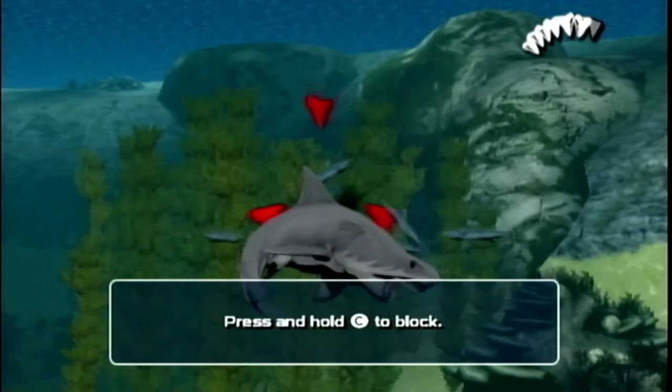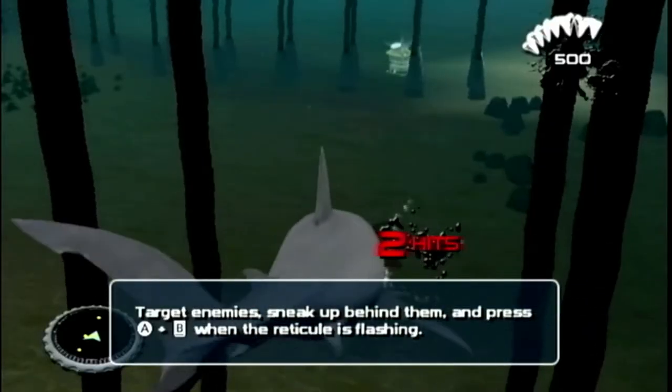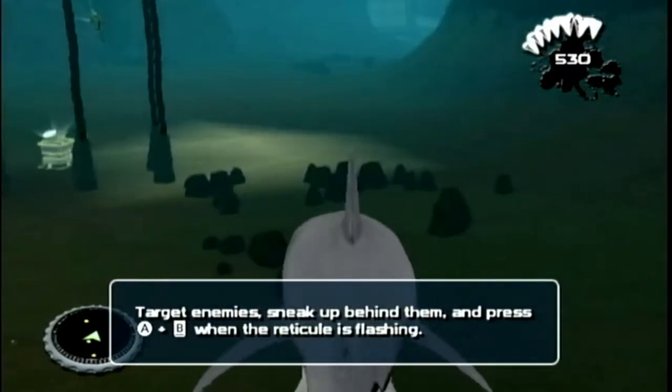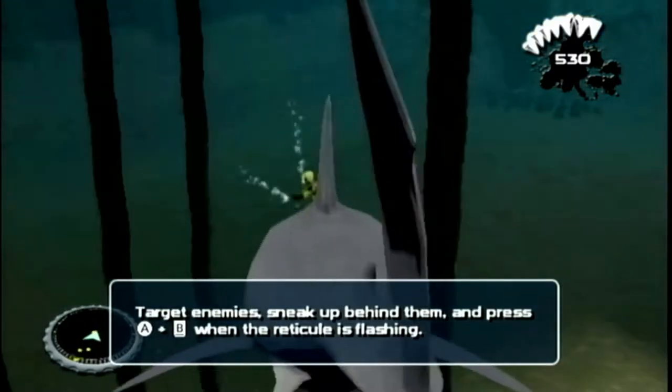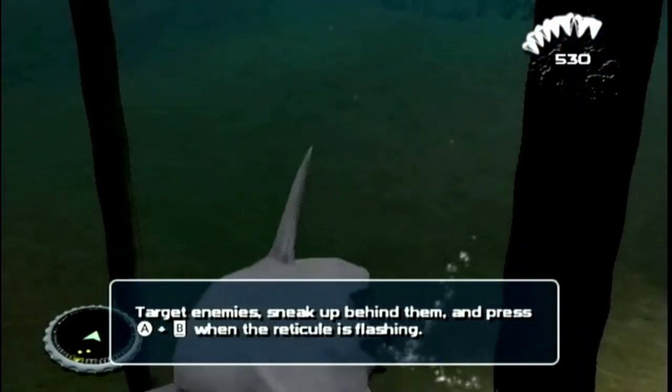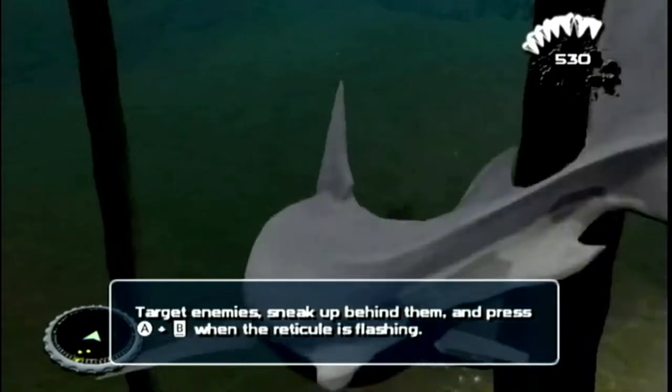Some enemies leave some sort of red dust, others leave bubbles behind, but no enemy remains dismembered — for example, like in other Jaws games. Enemies just get hit and float in one piece out of existence. It's pretty underwhelming since the charm of Jaws games are the blood effects.